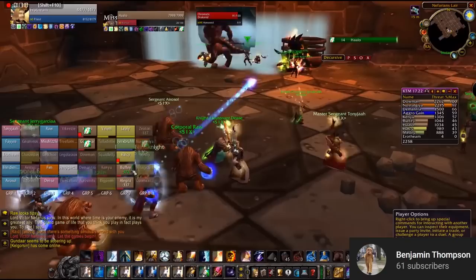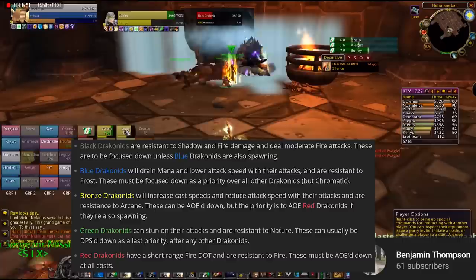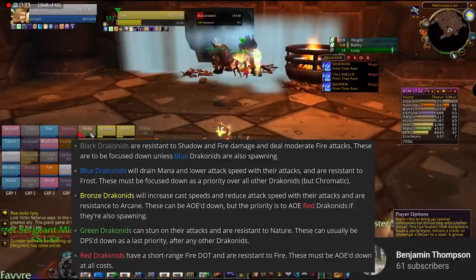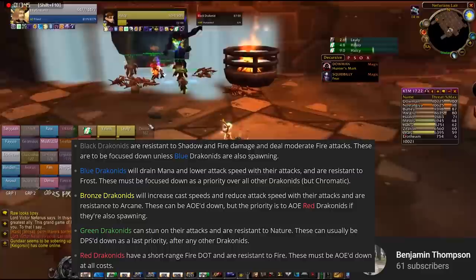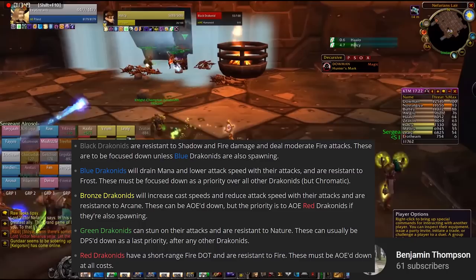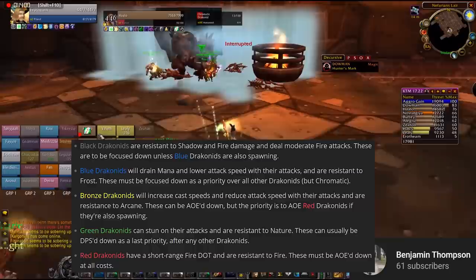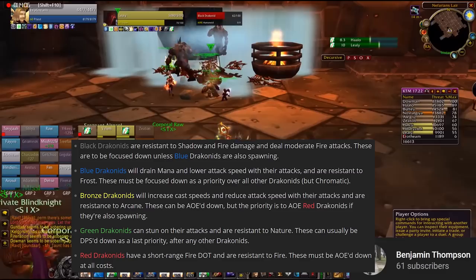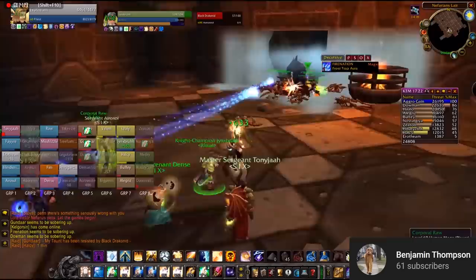There are five types of Draconids that can come from these rooms, but only two will be chosen for that week's reset. Each type has different resistances: Black is resistant to Shadow and Fire, Blue is resistant to Frost, Bronze is resistant to Arcane, Green is resistant to Nature, and Red is resistant to Fire. Top priority is to kill Red Draconids first — they do a lot of short-range fire damage over time and can be AoE'd down. Second priority are Blue Draconids because they drain mana and lower attack speed. Third priority are usually Bronze and Black Draconids, and last on the list is the Green Draconid. Hunters should be laying down Frost Traps on both sides to slow these guys as much as possible. The position they die in during Phase 1 is really important for Phase 3, as they'll be revived when Nefarian reaches low health — killing them close to where they spawn gives the raid more time before they arrive.